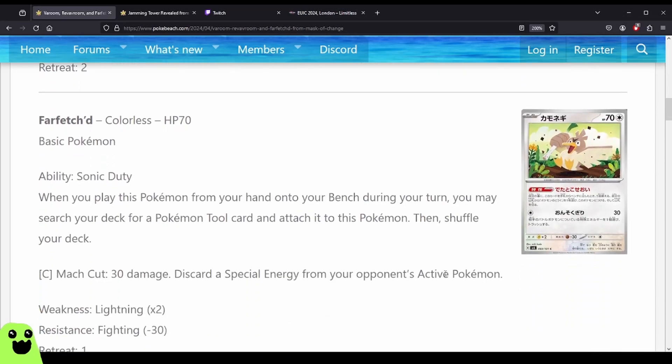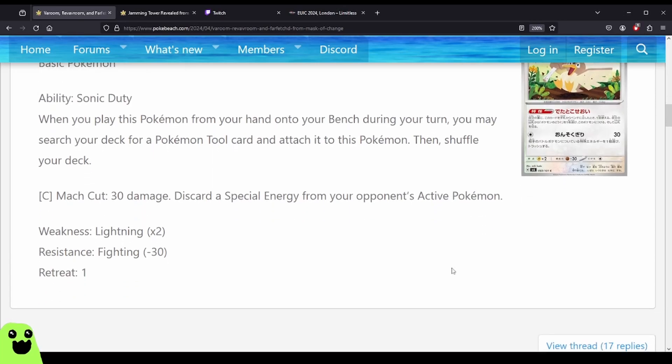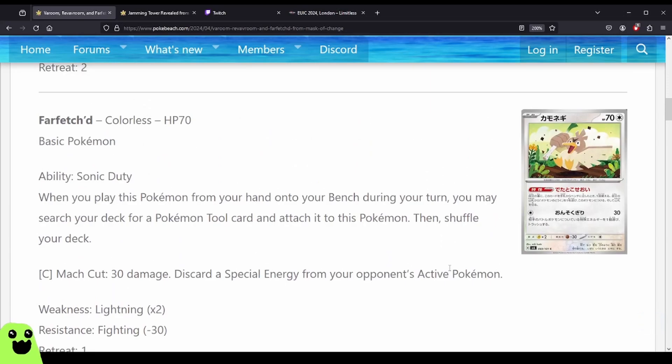And then we have Farfetch'd. HP 70, basic Pokemon. Ability — Sonic Duty: when you play this Pokemon from your hand onto your bench during your turn, you may search your deck for a Pokemon Tool card and attach it to this Pokemon, then shuffle your deck. For one Colorless, Mock Cut — 30 damage, discard a Special Energy from your opponent's active Pokemon. Retreat one. So this card is a TM slave, kind of. You can play this from your hand onto your bench, search your deck for a TM, attach it to Farfetch'd, then Jet Energy it into the active and use TM Evolution on your Pokemon if you want. You can also use this for a TM Evolution play, or Turbo Energize if you want to play that way.